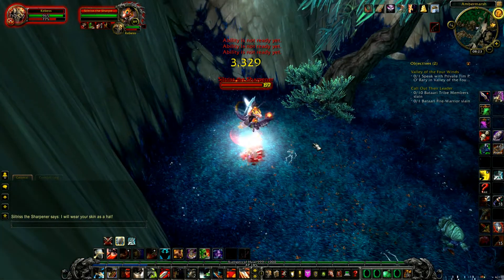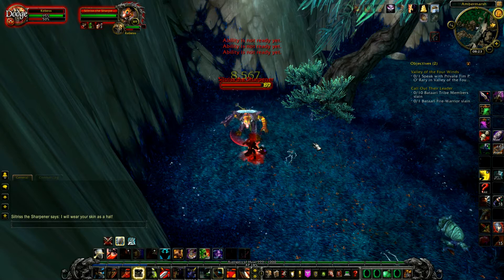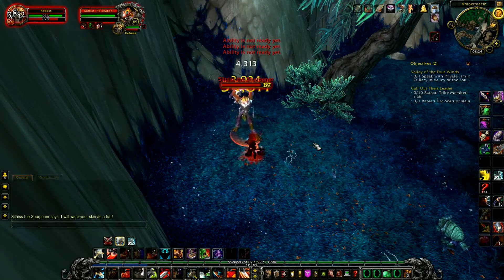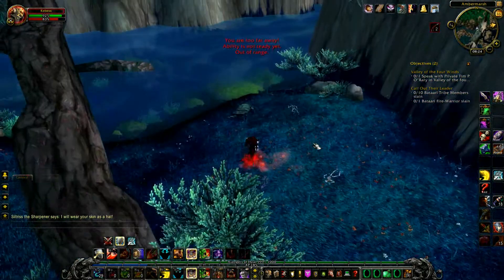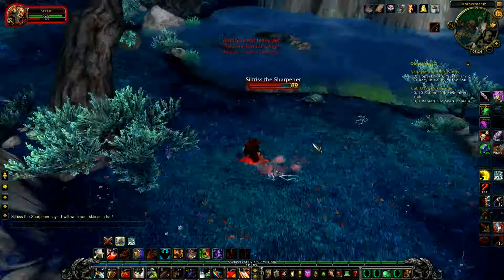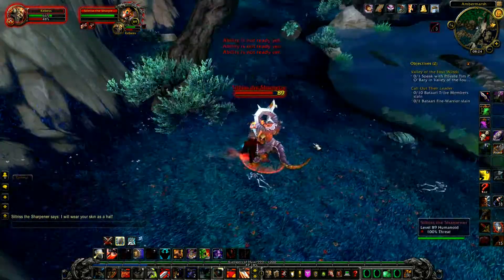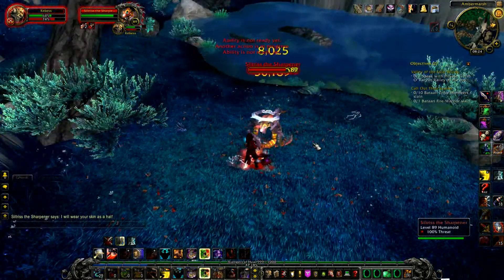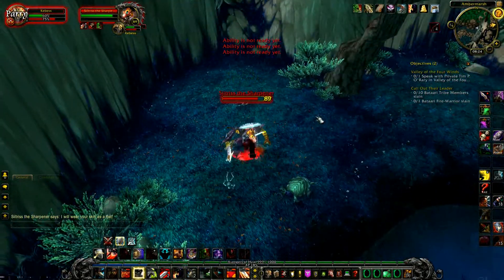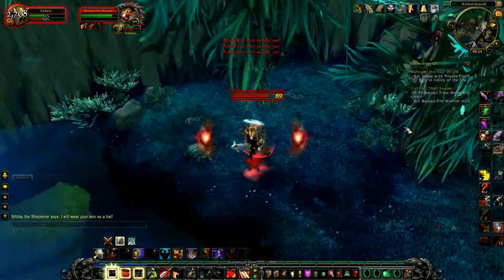Right now in Cataclysm, every decent Protection Warrior has hopefully realized that 90% of the time, stacking a bit of mastery and reaching the CDC cap is the optimal way to go. In MRP however, mastery won't be any more important than dodge or parry — well, perhaps just a little more, but really not that much — as not only will it have diminishing returns just like those two stats, but it will also lose any importance it had in the CDC system, since CDC is completely disappearing.